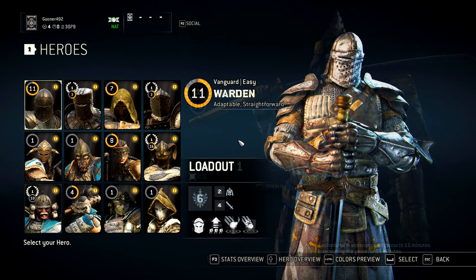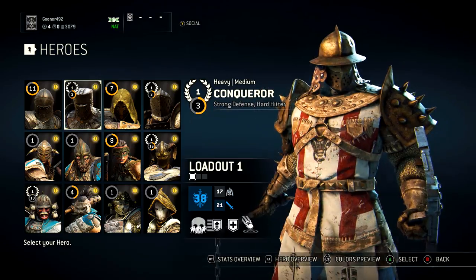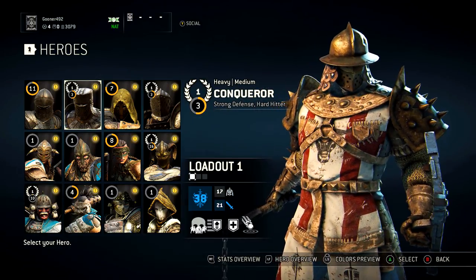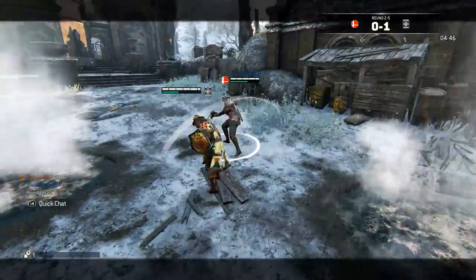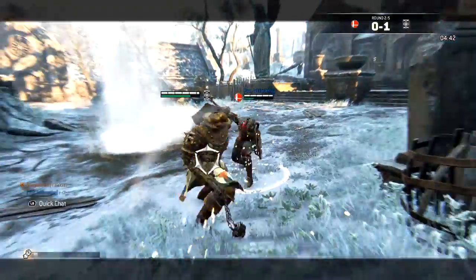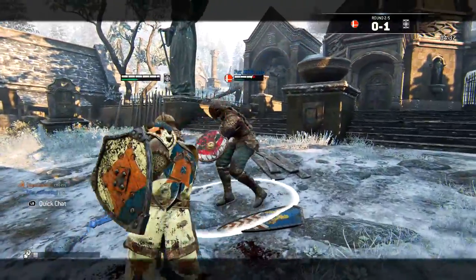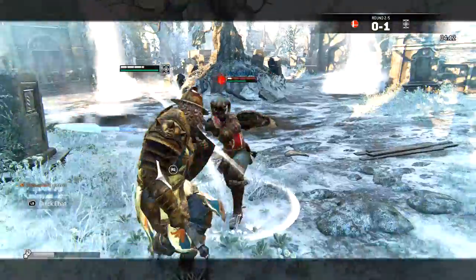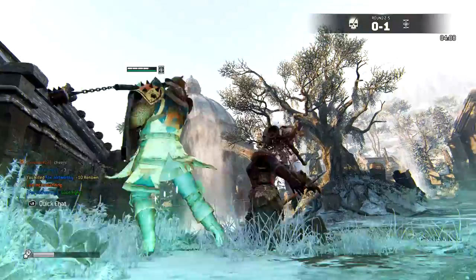For Honor currently features 12 playable characters and four character classes. Today we're going to talk about the Conqueror, a heavy class. Specializing in defense, the Conqueror sacrifices most of his offensive power for superior protection. Winning most fights through a mind-numbing attrition, he's a warrior that many love to hate. His simple moveset is wildly effective and will cause impatient opponents to lose their minds long before they've lost the battle.